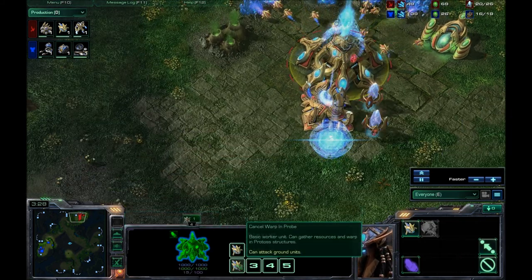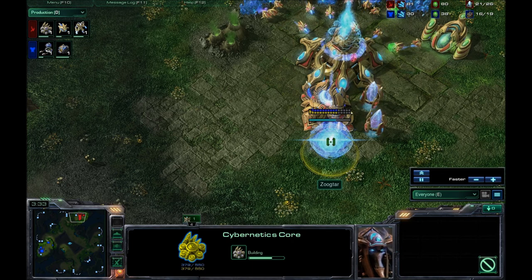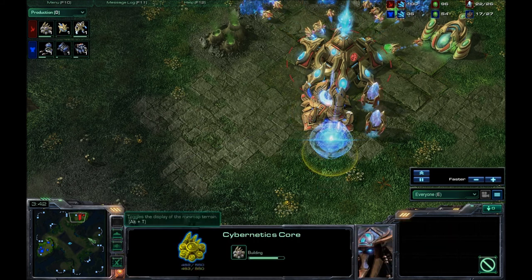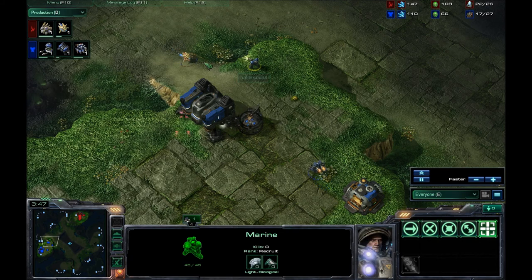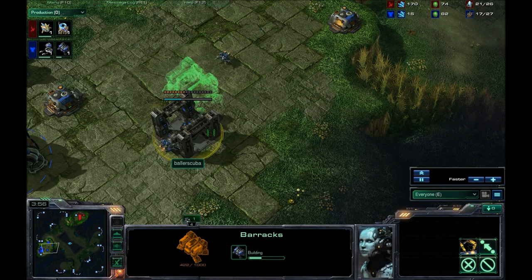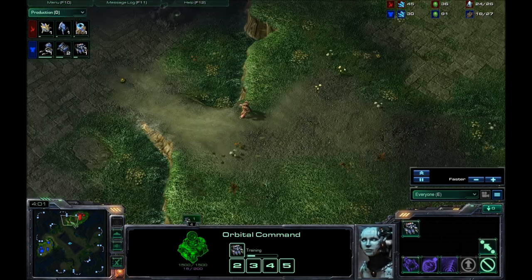Looks like he's chronoboosting the Nexus — that does tell you a lot. What it tells me is that he is not going to be going for 4-gate with Proxy Pylon early on. I see that probe coming up the ramp. I send my SCV to try to stop him. I do not want him to see the second racks.